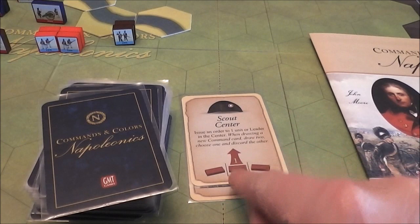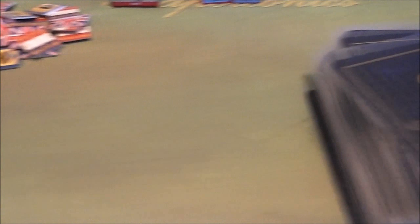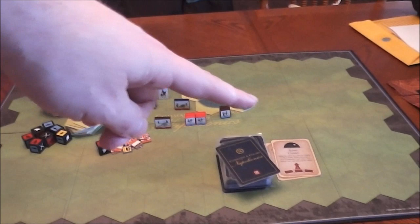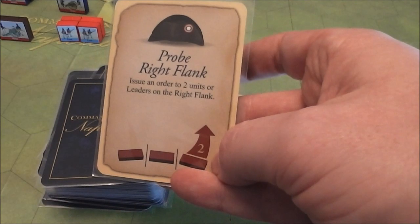Most cards are designated by flanks. This one says Scout Center, so I can move one unit in the center flank. The board is divided into three flanks: left, middle, and right. If you play that Scout card, you activate one unit anywhere in the middle area, move it, and possibly do combat. There are a whole variety of cards — here's one that lets me move two units on the right-hand flank, or two in the middle.